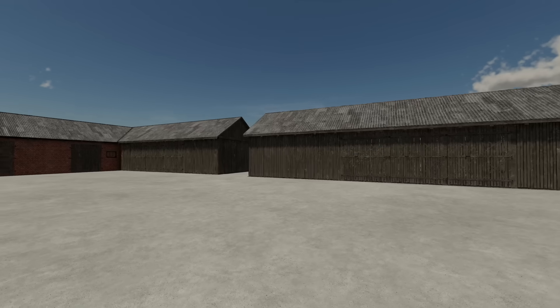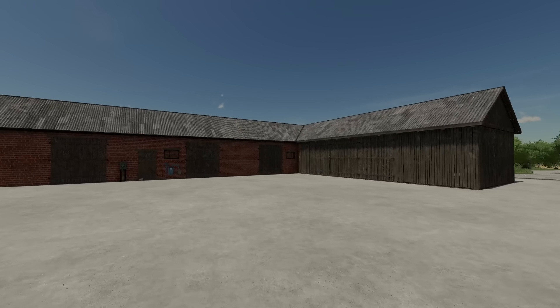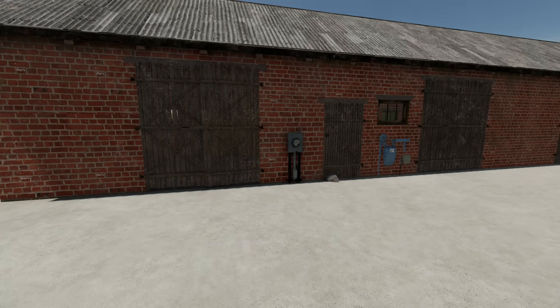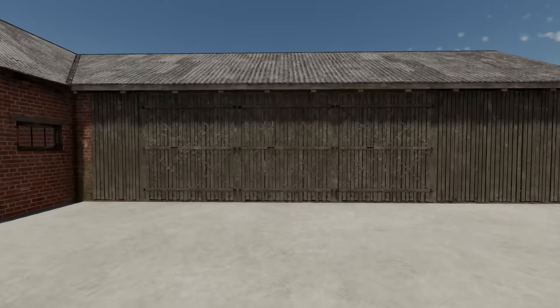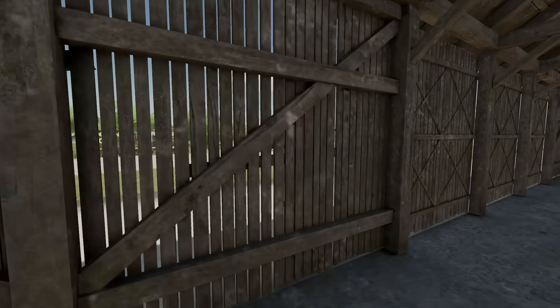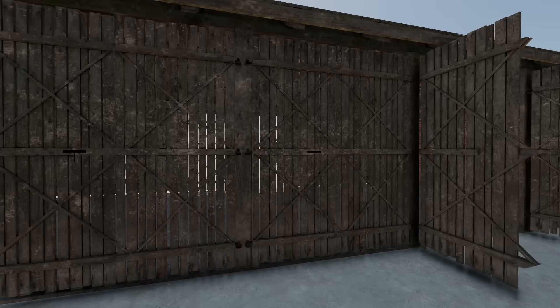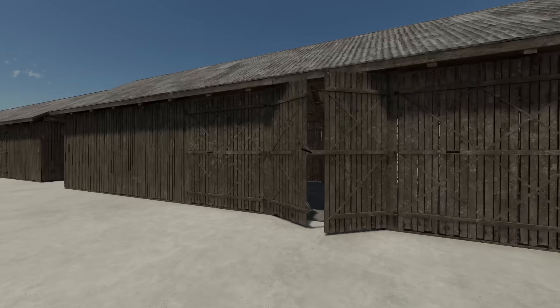Now we have some placeables. The first is the Brick Shed with Barn. The barn is always present, but one version has a brick shed attached. The sound effects on this sound so good. You can walk through the entire building — there's a full opening through here. There are a couple sets of doors, and then the regular barn alongside it. It's the same thing but just a regular barn.